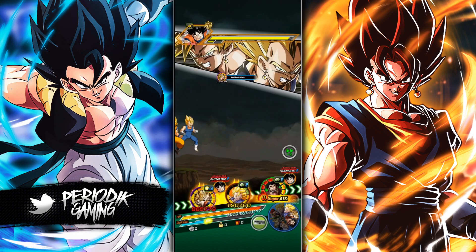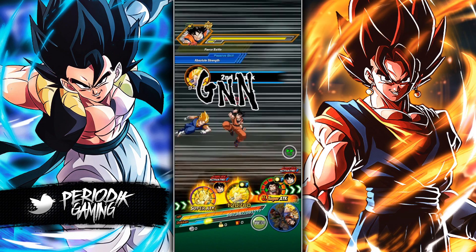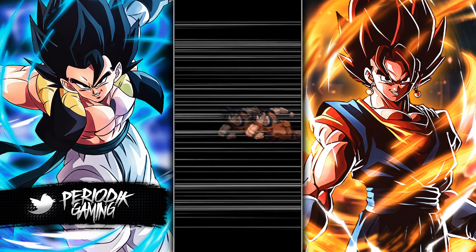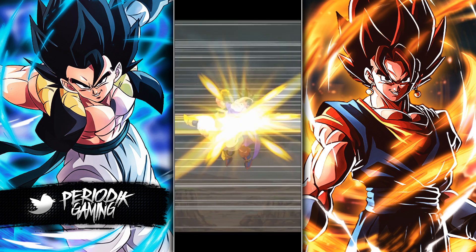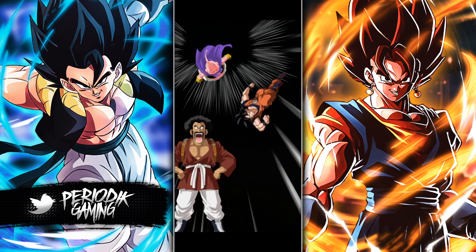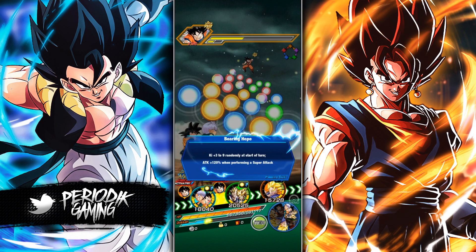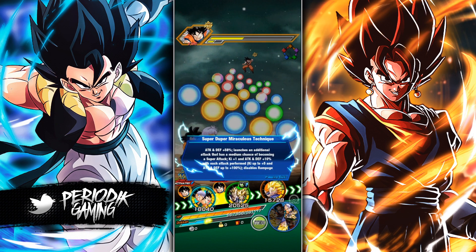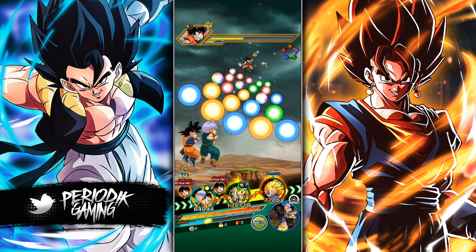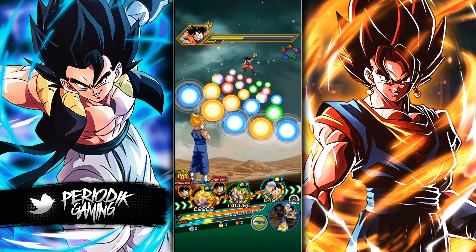That's not the hard part, because you're just going to be frantically summoning on the friend banner — it's only going to take a few thousand friend points to acquire 24 copies of Hercule. The annoying part is getting the Hercule's Champion Belt. You get them in the Baba Shop, and first off the belt costs one million zenny — yes, one belt costs one million zenny — and you can buy three a day.